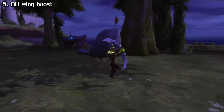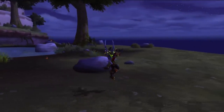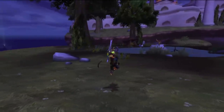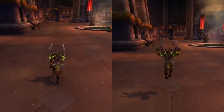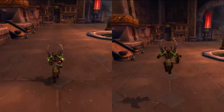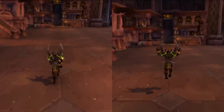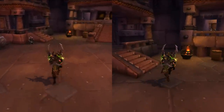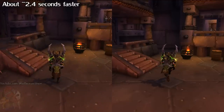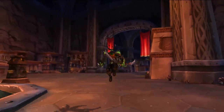One for all the Demon Hunters out there is the Wing Boost. When you deploy your wings, you get a very slight boost of momentum forward, which is handy for things like instance speedrunning or flag running in Warsong Gulch. The timing is a little tricky — you have to double-tap the spacebar right before you land and you'll lurch forward a bit. Binding your wings to another key makes it a bit easier. So if you ever thought, 'I wish I could have done that two seconds faster,' this is the trick for you.